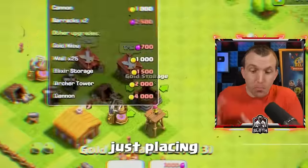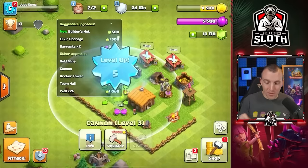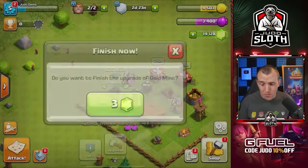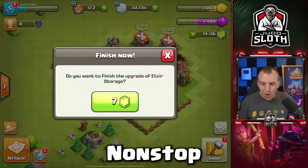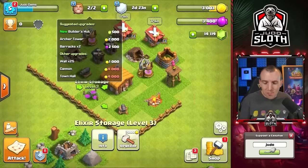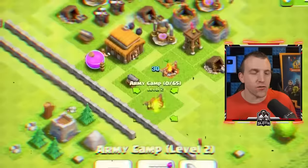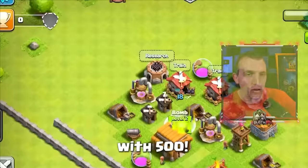Then I got to work placing all of the buildings first. Maybe it is just because I am gemming everything, and traditionally when you play the game it is more spaced out. But I did not realize there were this many upgrades for Town Hall 2. I feel like I've been gemming non-stop, which I have, but there are quite a few upgrades I wasn't expecting.